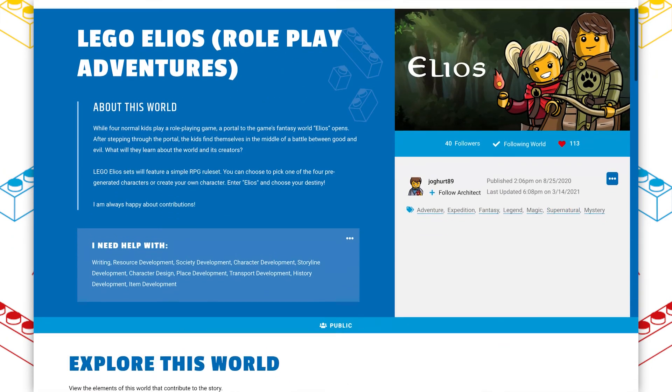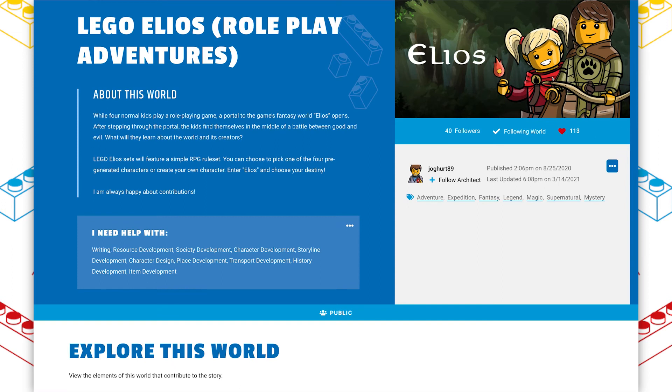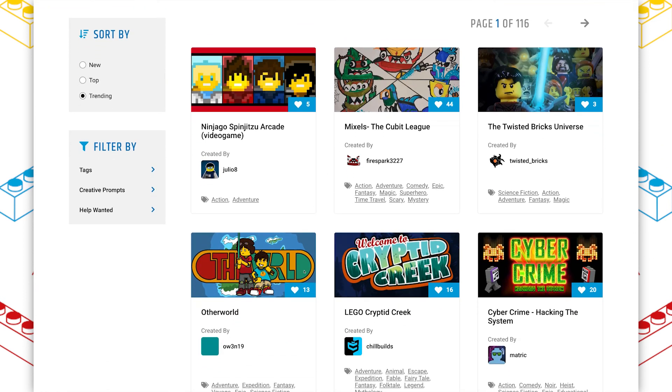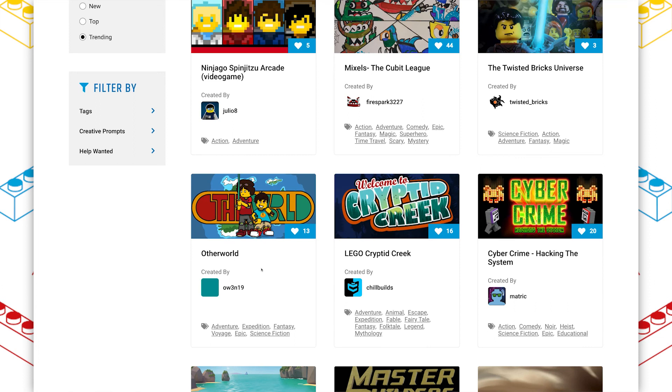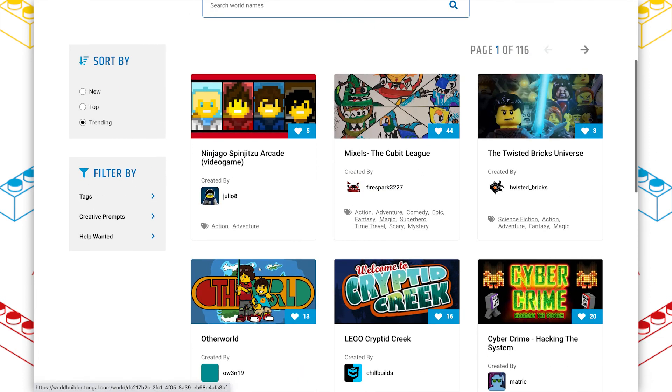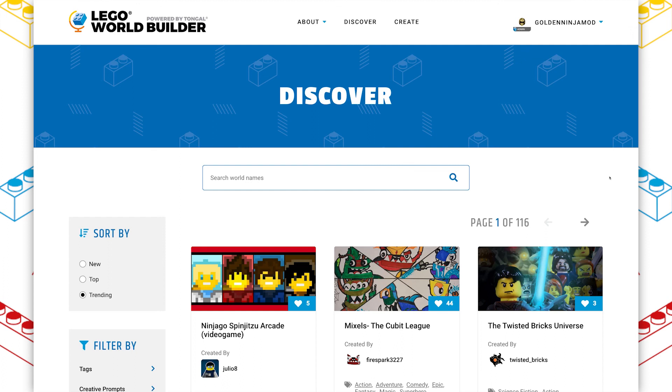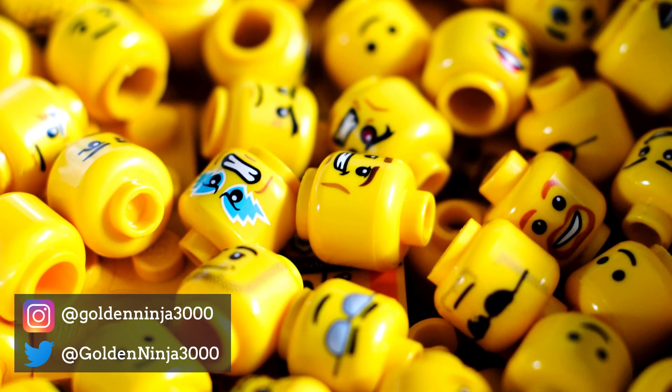If you want to go help out on LEGO Elios, there's a lot of things you could get involved in — whether you want to do some art or create more characters or storylines. It hasn't been updated for about a month now, but you never know when the architect is going to come back. It's possible that people just get busy — that happens to me too. So I think you should definitely go over and contribute if this kind of RPG medieval style is something you're interested in. There's a lot more to discover on LEGO World Builder — we update the trending page pretty much every day, and there's something for everyone. I definitely recommend heading over and checking it out if you haven't already. That's it for today — don't forget to comment, like, and subscribe. I'll see you guys with more videos soon. Bye for now.